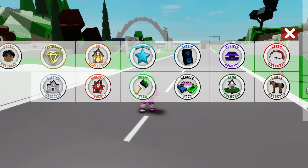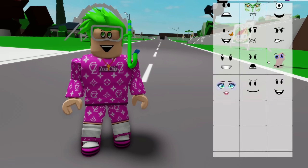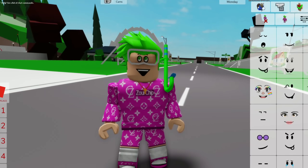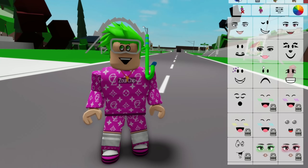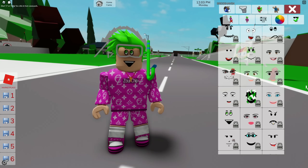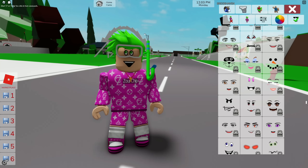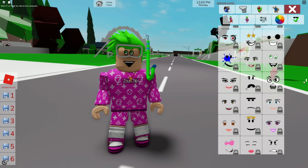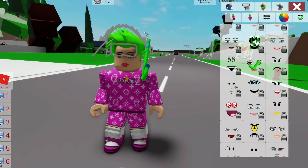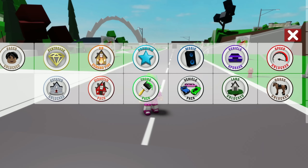Next is the Faces Unlocked game pass, giving access to all faces in the avatar editor. Brookhaven has added so many faces — it's quite a lot. If you want to make different avatars and role-play as basically anything, this is the game pass for you. There are some faces locked behind it, and interestingly the creator's own face appears to be in there too.